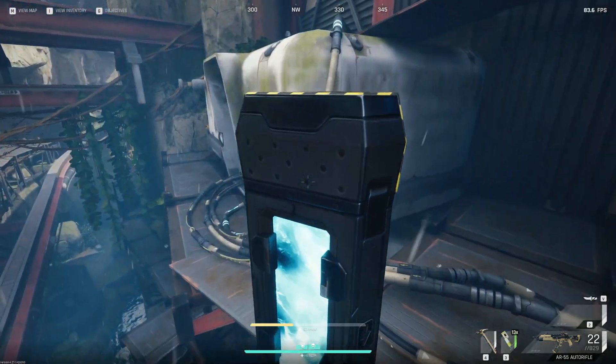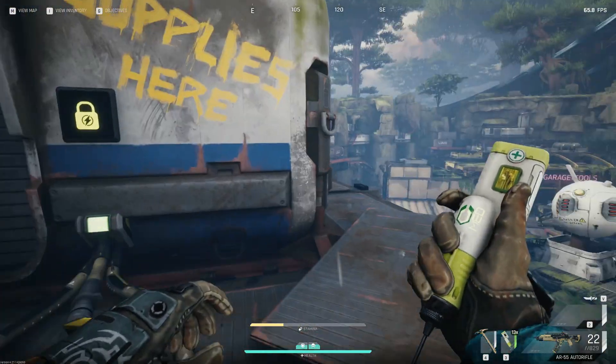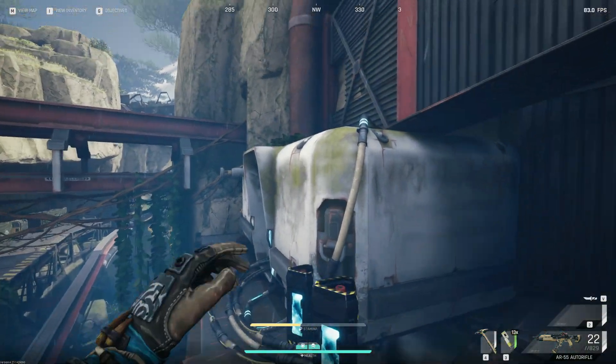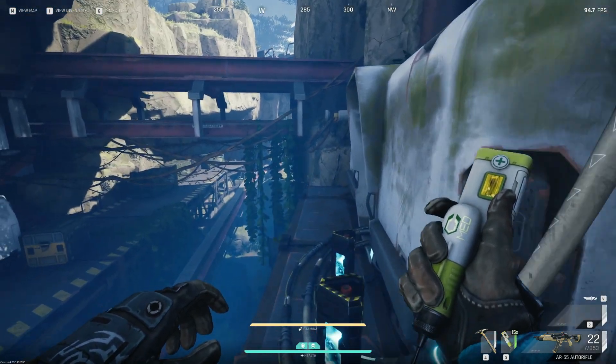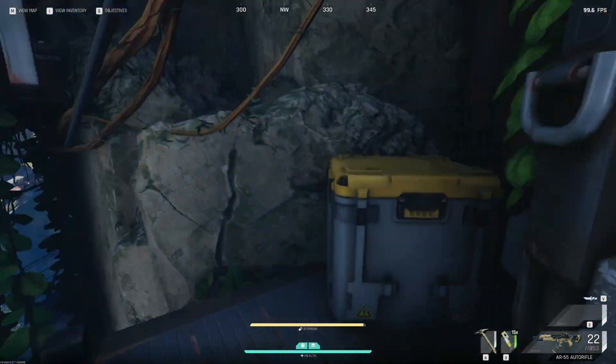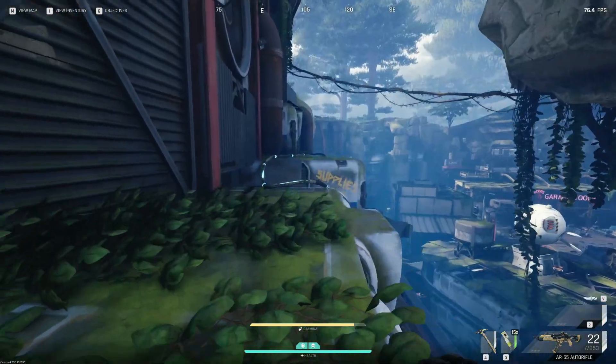Once you've got both of them over here, you can slide jump to this corner if you want. There is another easier way, and it's just by running to the very end of the platform here. As you can see, climb on the box and climb on the roof.